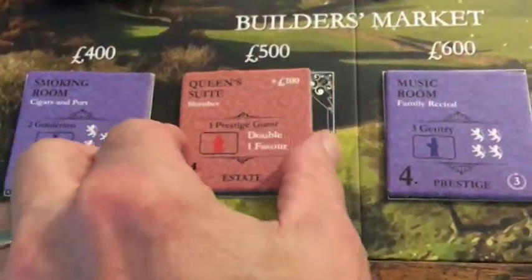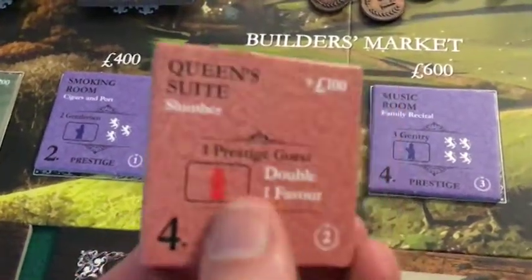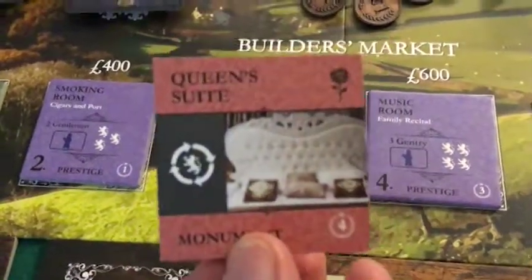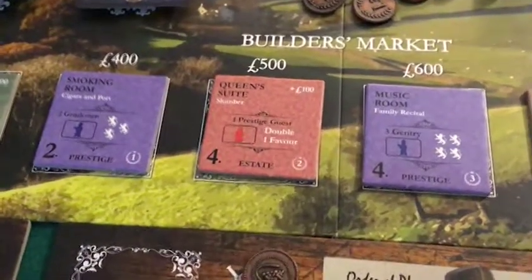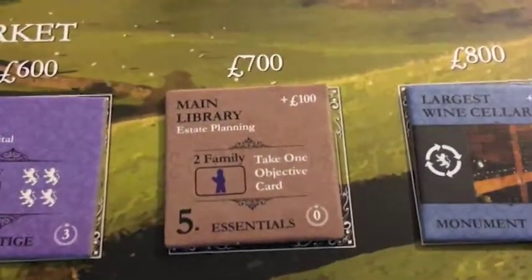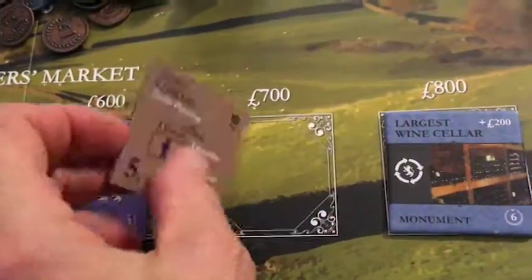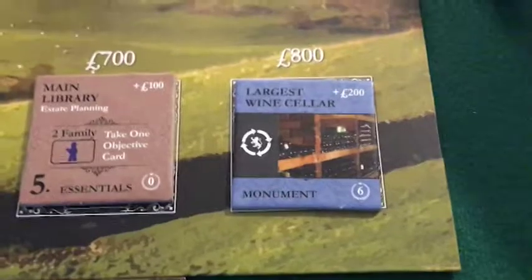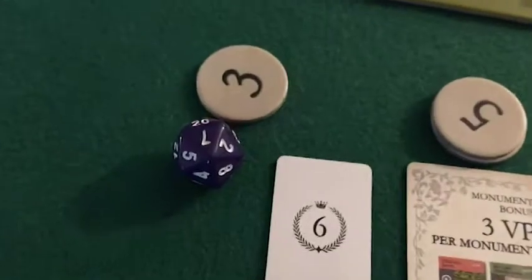The Queen's Suite is a fascinating tile because you're able to play one guest and double a favor. It can be very powerful, and it converts to a monument after that one inaugural hosting of that guest. We also have a very powerful music room and a main library, which not only confers objective cards but also victory point cards if you played twice. Then we have a monument. So let's do our Dickens Virial Courtship: 7.